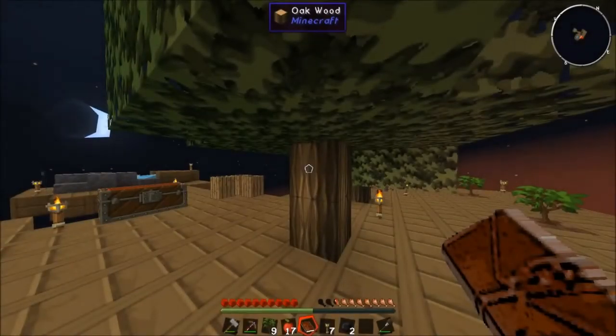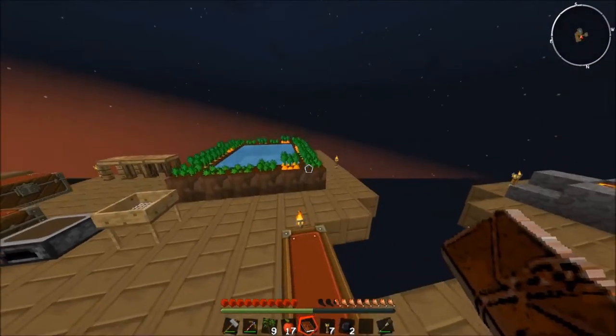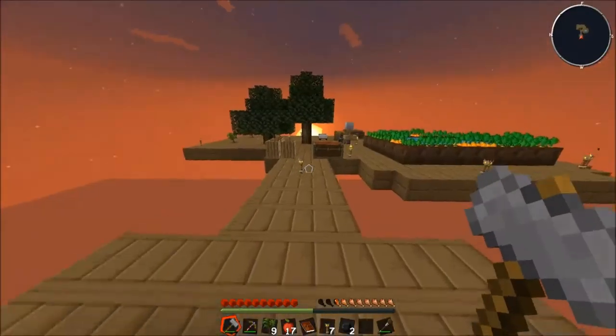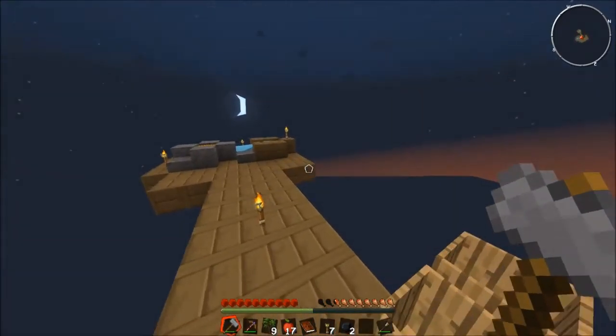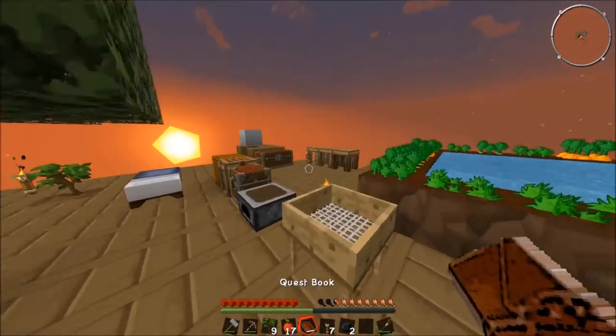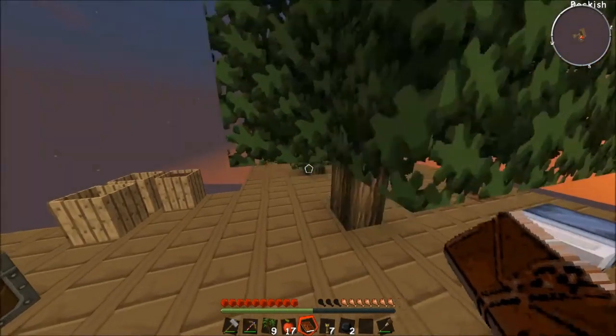What is going on you guys? I'm Gabriel Mike and we are back on Agrarian Skies episode number four. Last time I left you off we got our nice cobblestone generator set up over here. We were able to get pretty much unlimited iron and pretty much anything as long as we just keep grinding it out. But for now we are going to go ahead and continue on with our quest book.